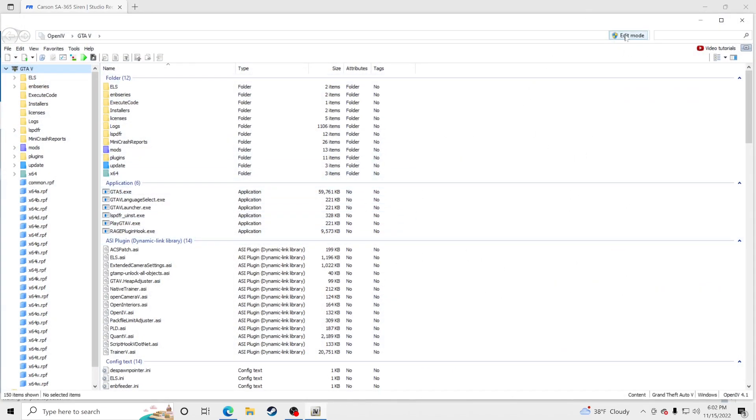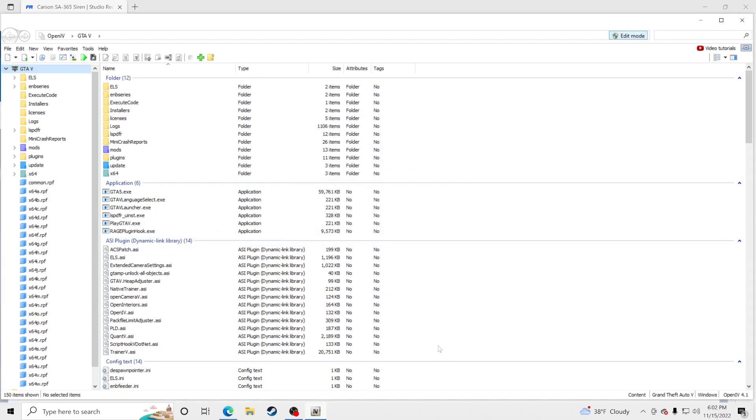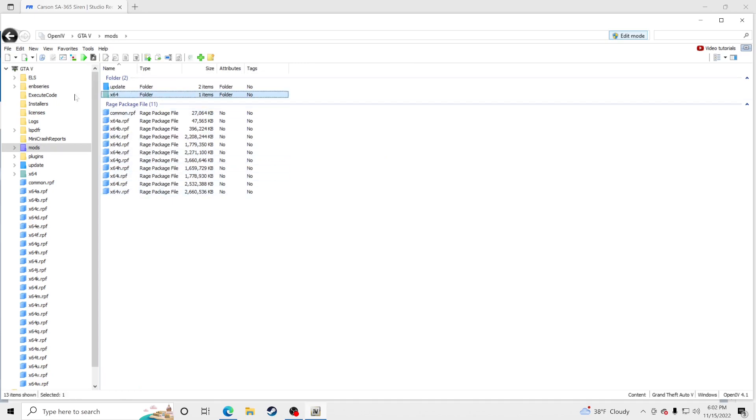Go up to the top where it says Edit Mode, click on that, and click Yes. Make sure you have a mods folder — if you don't, you need to watch a video on how to install OpenIV and create a mods folder. For those of you that do have it, click inside your mods folder. If you do not see x64 in there, I'm going to show you how to get it.